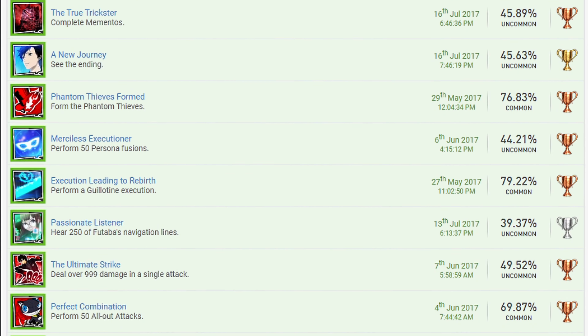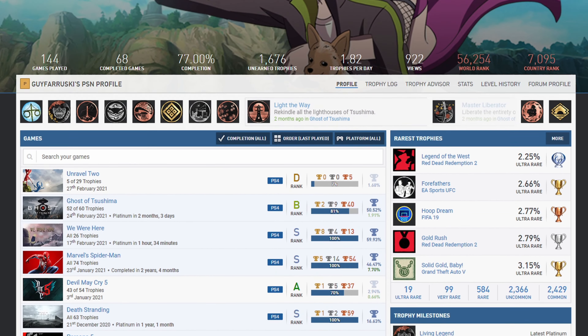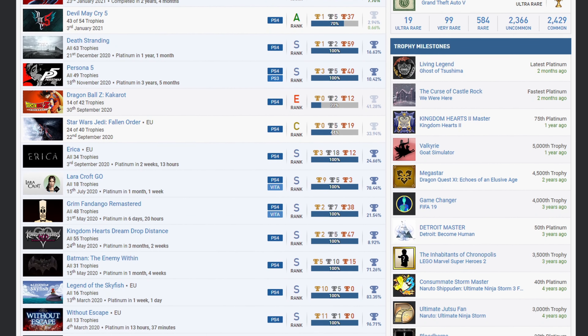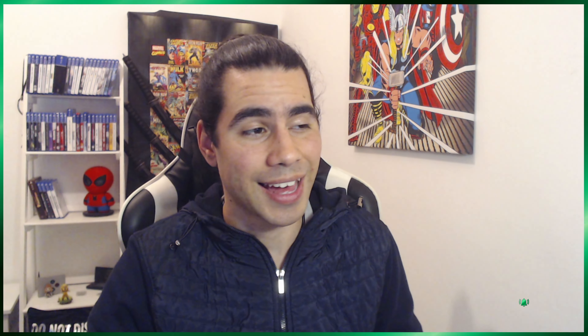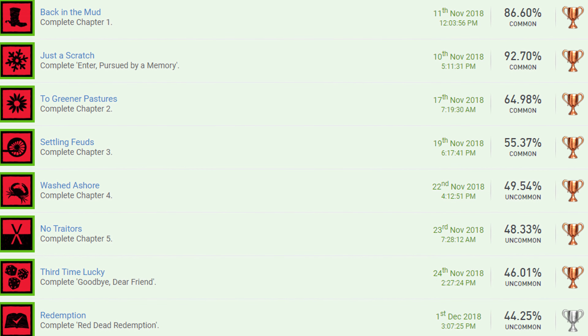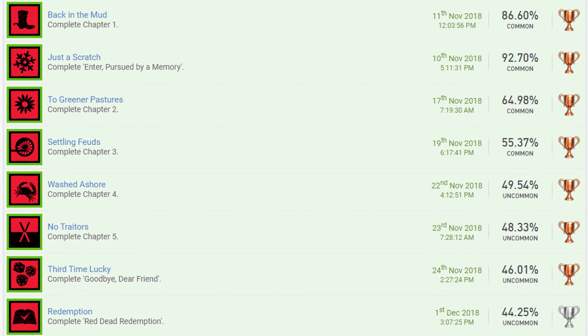So first of all, we have to separate these trophy lists into two different sections, because on one side you've got the Game's Trophy List, which is basically the requirements that you need to do in order to get the Platinum Trophy. And on the other hand, you've got People's Trophy List, which is basically all the Platinums that somebody has obtained to have on their list. So let's start off with a Game's Trophy List. There are certain things that are always in a Game's Trophy List, and that is the story-based trophies — basically every trophy assigned to a specific task from the game's story that you most likely will automatically get.